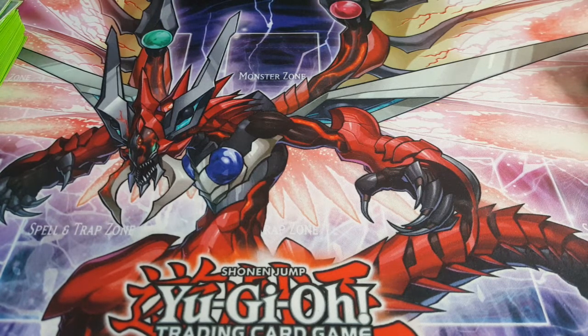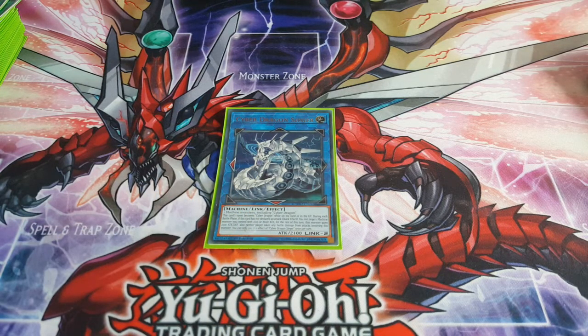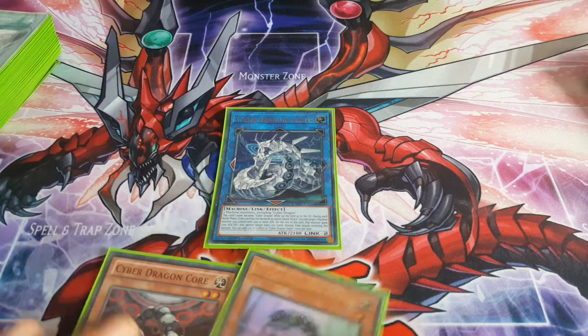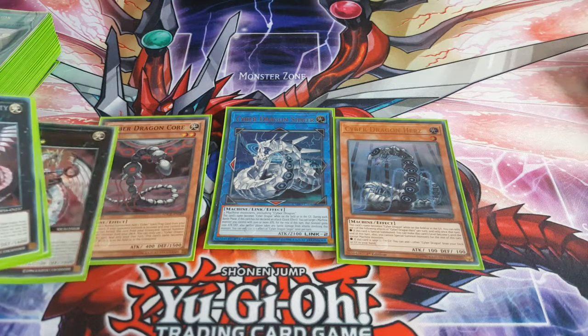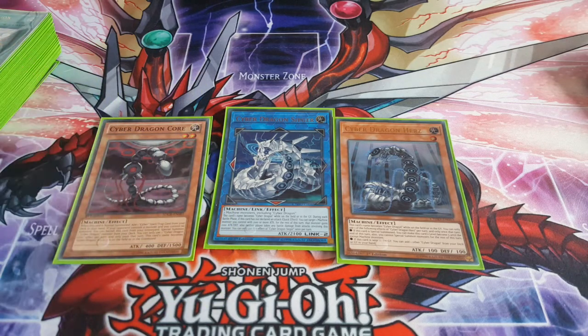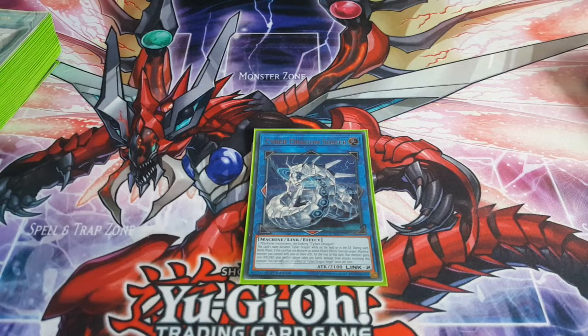Now let's go into the extra deck. I'm running one Seager — it's a beautiful card, I love the artwork. Then we have Core and Hurts, which are pretty similar looking. Hurts is basically an upgraded Cyber Dragon version of Seager, and Core is an upgraded version of Nova — you can tell the two of them have Core in their design. It's just really cool little artwork continuity where the two of them are obviously the upgraded beasts.